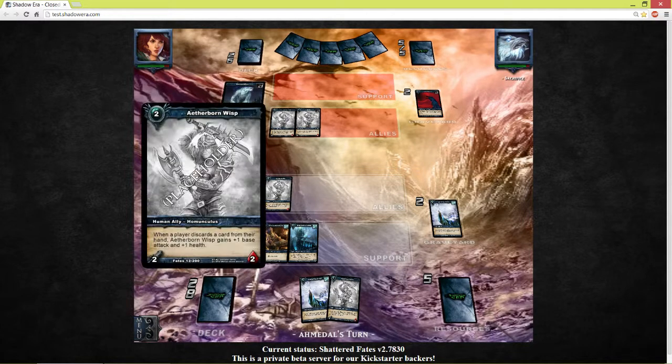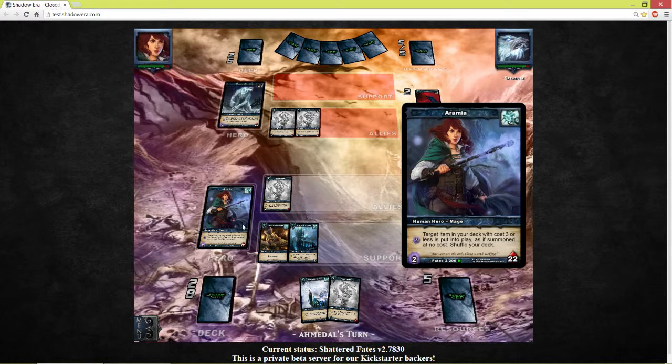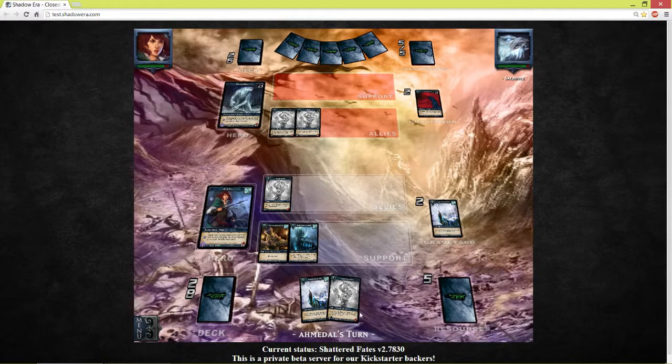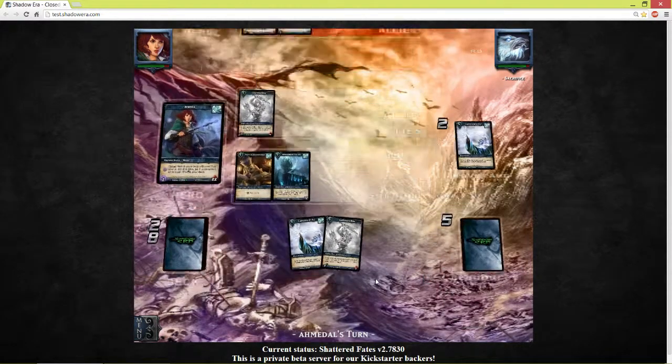Normally the perfect play is playing this one on turn 2. Turn 3 you're going to search if you're second to go first. If you're going second you have 3 shadow energy on your turn 3 to search, and if you've got an ally, pumping him up to 4-4 — that works out pretty nice.